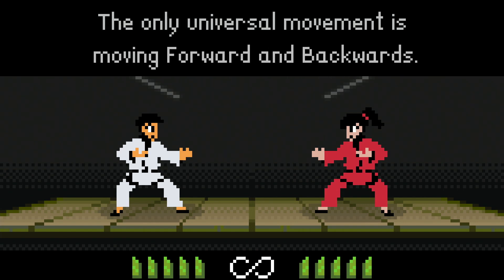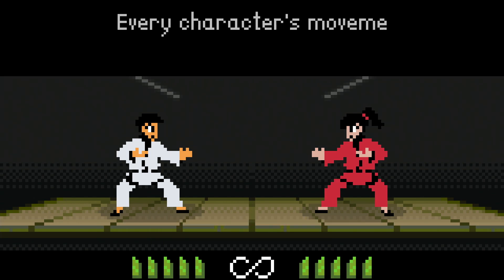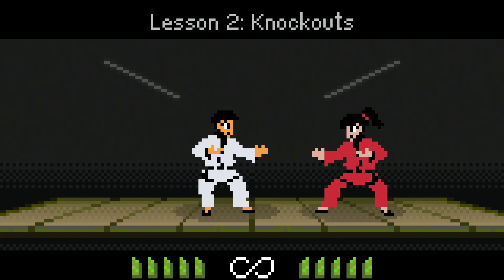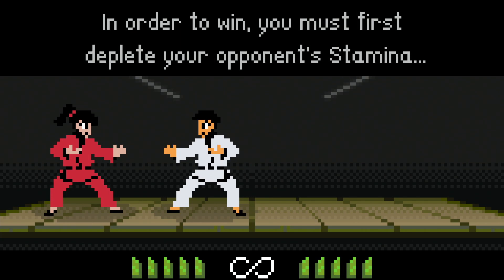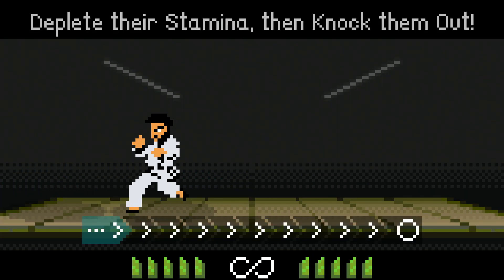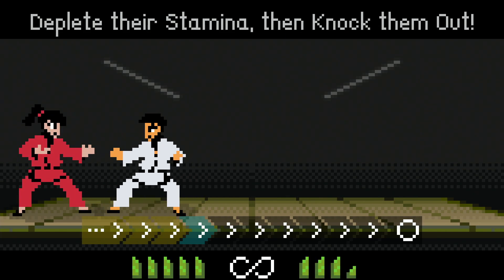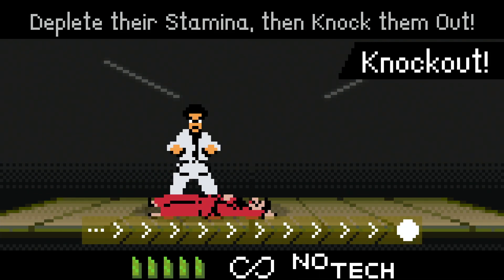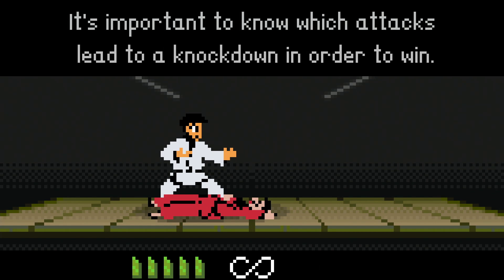Universal movement is forward and backwards, left and right. Every character's movement is different - experiment with it. In order to win, you must deplete your opponent's stamina, which is the gauge at the bottom - that little green gauge. Once the stamina gauge is full, they get knocked out. It's important to know which attack leads to a knockdown in order to win.